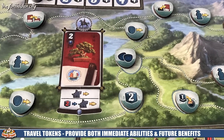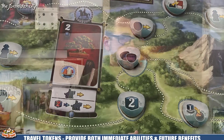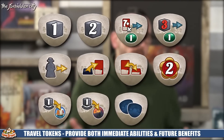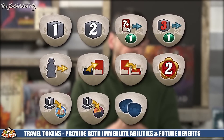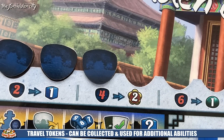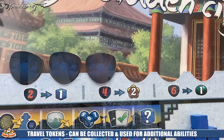One of the significant regions is the travel area at the top. You have two options: move your traveler one space, or if it's your first time, place them on the board. Wherever they finish, you take that token — tokens provide various benefits. Alternatively, spend two servants to move twice, taking a token each time you stop. Your traveler skips over empty spaces and other players, so you're always able to grab what you want.